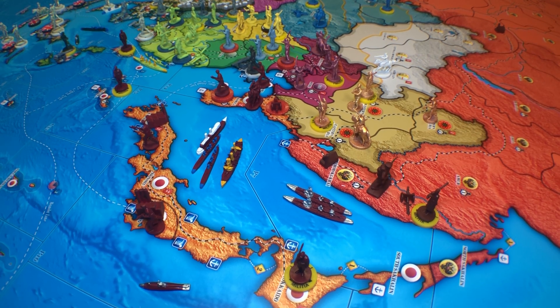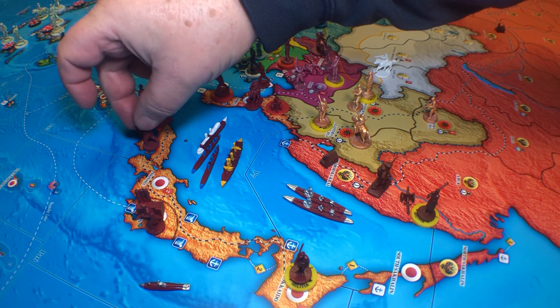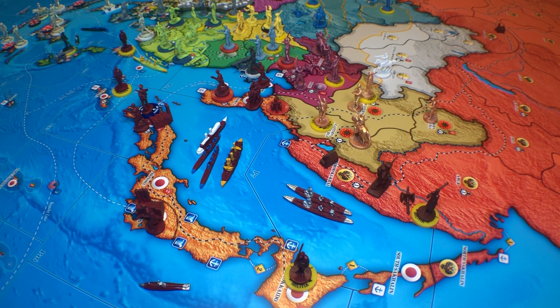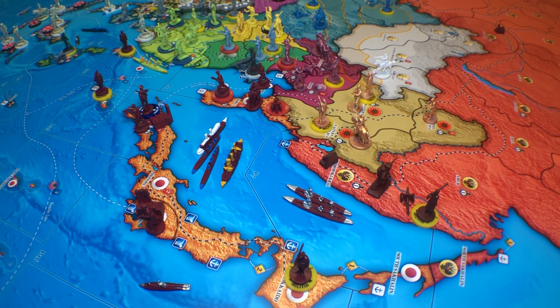We'll put the two naval infantry on — let's put them in Kyushu. There's three manpower over there, and an infantry over there as well. And there's one infantry on Tokyo. The other stuff hasn't changed. I'm not going to tell you all these Japanese islands every time — none of that stuff has changed, so none of that is going to piss the Americans off. That's not going to lift their income up at all.